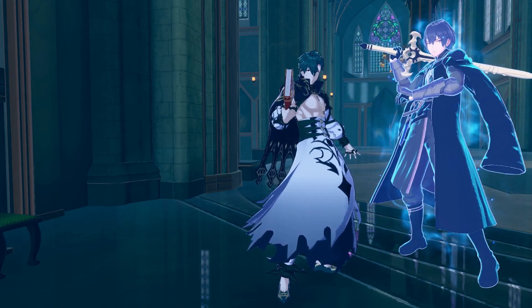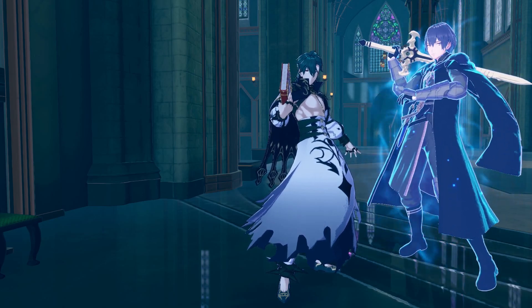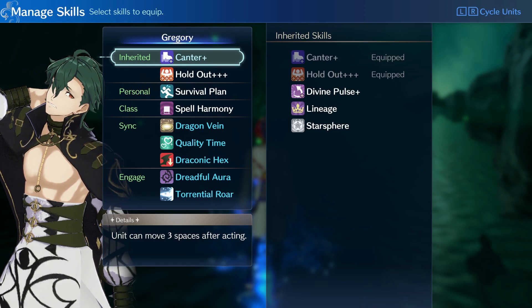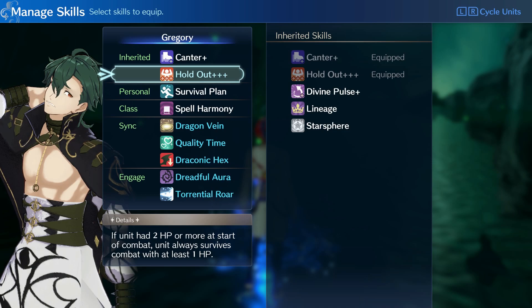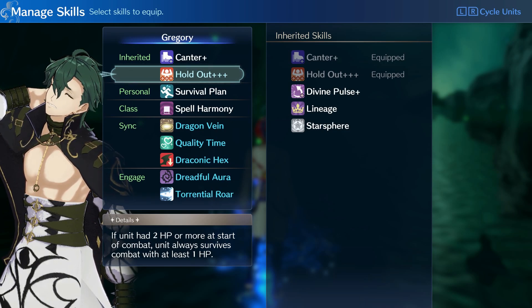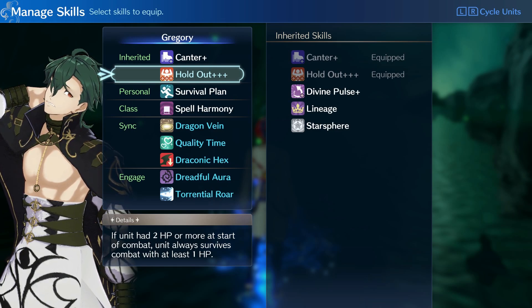Okay, let's inherit two skills for our man here. The sage class can be killed very quickly, so my best options are Cantor Plus and Holdout Plus Plus. Cantor Plus is going to be the go-to inherited skill no matter the class - this skill has absolutely saved me not only with every class in the game, but with every character in this game.